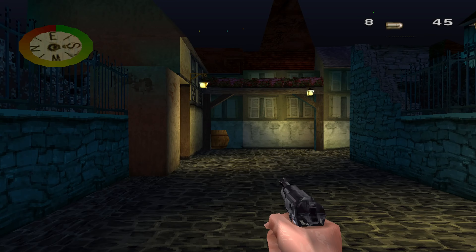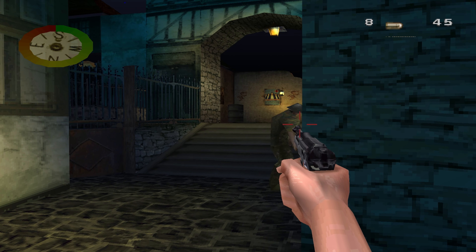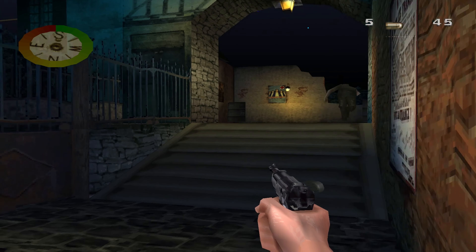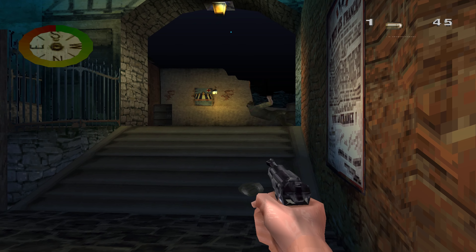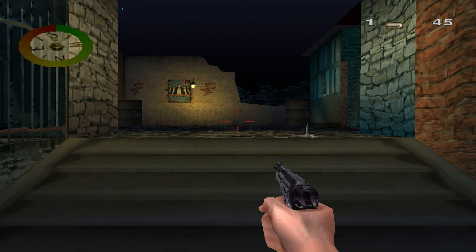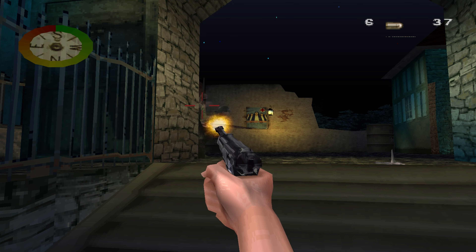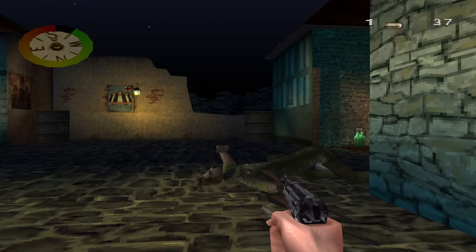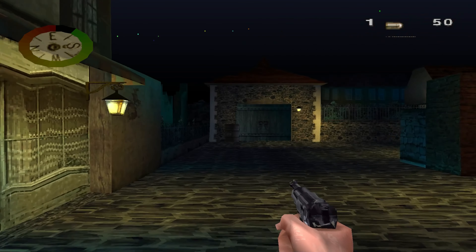We died. Okay, maybe that's not the best way to do it. I was not expecting the tank to immediately come. How do we hide from the tank?